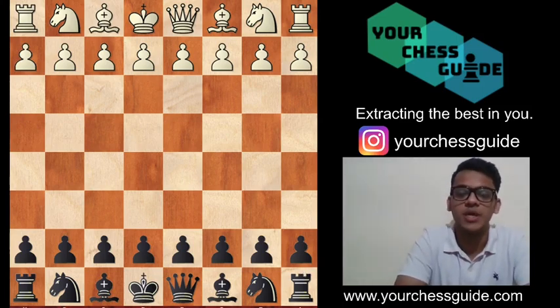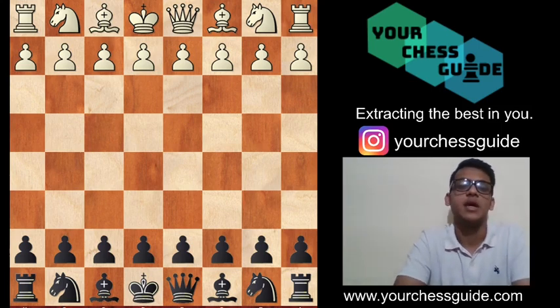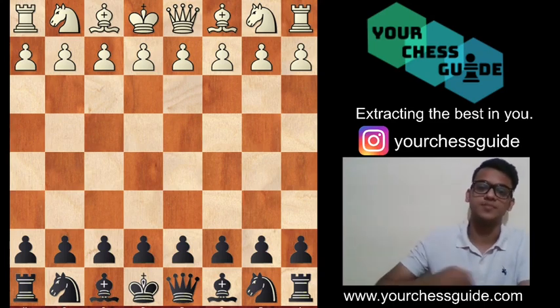The London System is probably the most stable opening in the world of chess. When a player chooses to play the London System, he is willing to get a smooth game in the opening and middle game, create some weaknesses in black's camp, and target them throughout the endgame. One of the major problems black players face against the London System is that they are not able to create any sorts of counter-attack throughout the game. They just keep on defending and the game seems very dubious and boring. So here we are with the setup against the London System.